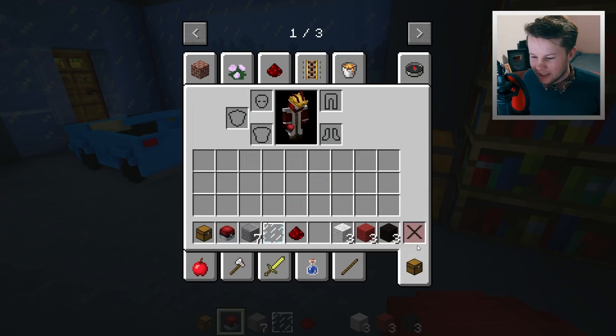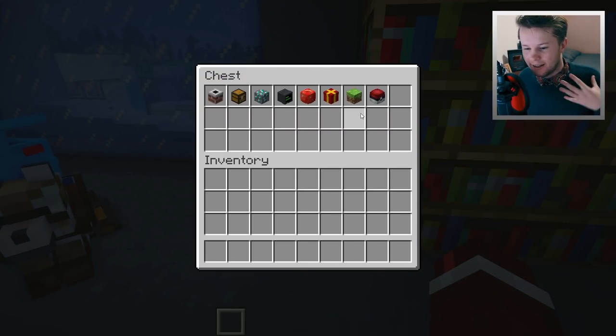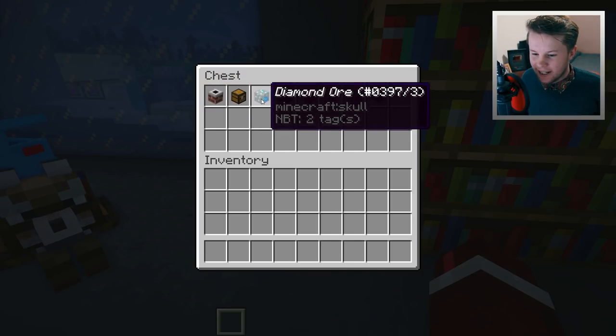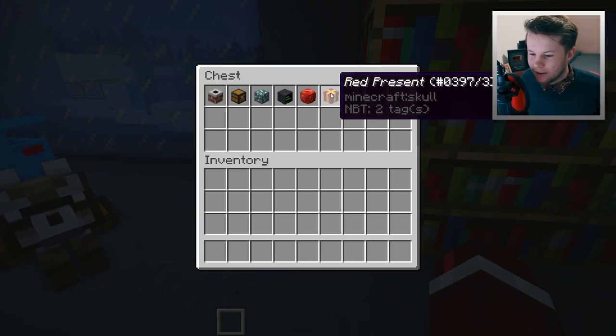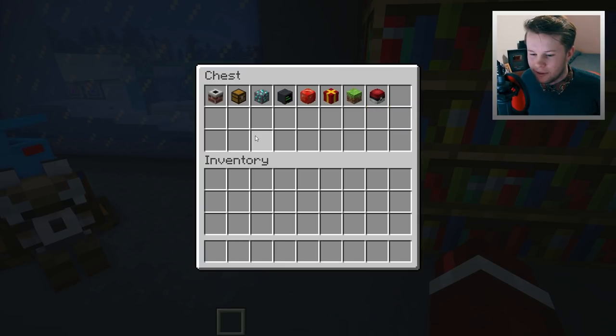Now there are a couple of other blocks. Let's check out this chest which has all the ones I've configured for this crafting system. There's also a chimney, a chest, a mini diamond ore block, a computer — which we've already seen — and we've seen the chest as well. We can do an apple, a red present, a grass block, and the Pokeball.